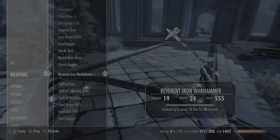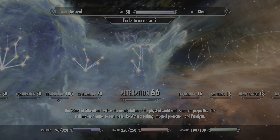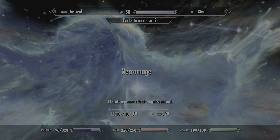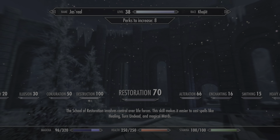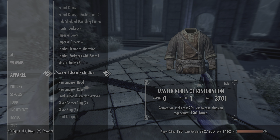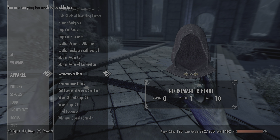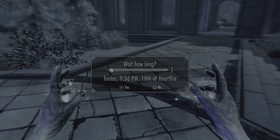I think that might be all the effects I have on right now. Let's go get the Necromage perk. I've already unequipped the backpack. We've got to unequip this, and wait for the spell effects to go away.